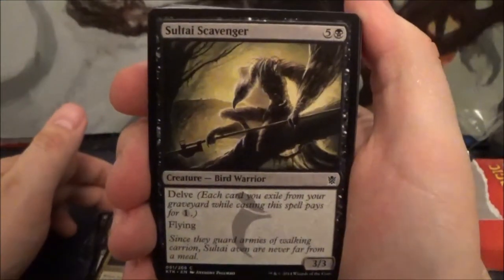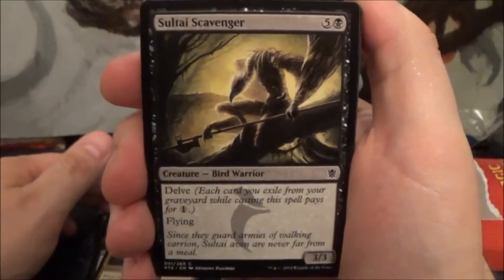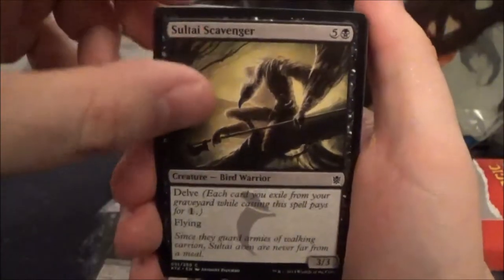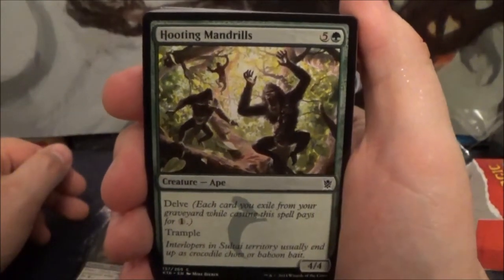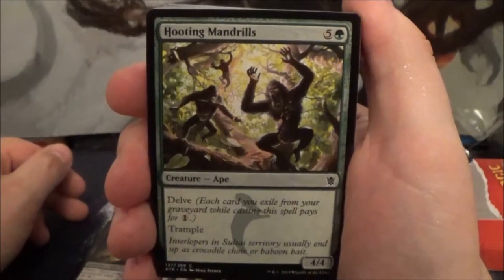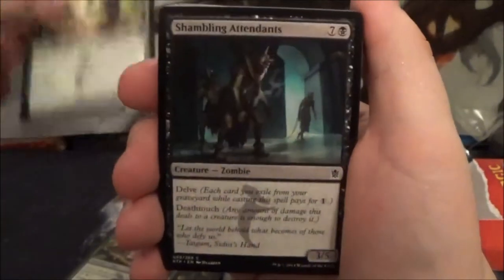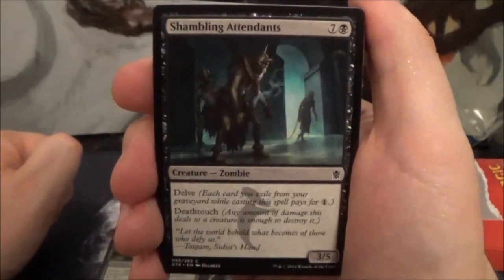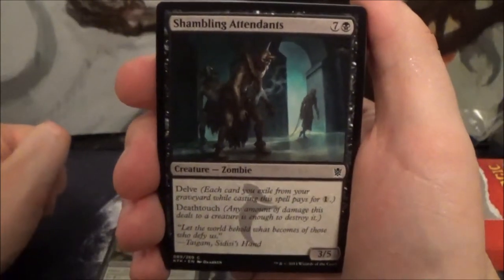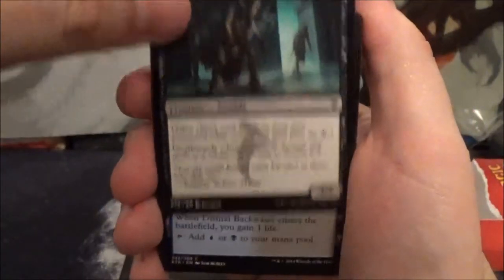Here we have Sultai Scavenger, a six-cost 3/3 with Delve and Flying, and another copy of that. Here we have Hooting Mandrills — a six-cost 4/4 Ape with Delve and Trample, and another one. We have Shambling Attendants, an eight-cost 3/5 with Delve and Deathtouch — and it is a Zombie. The Sultai are definitely into the Delve mechanic.